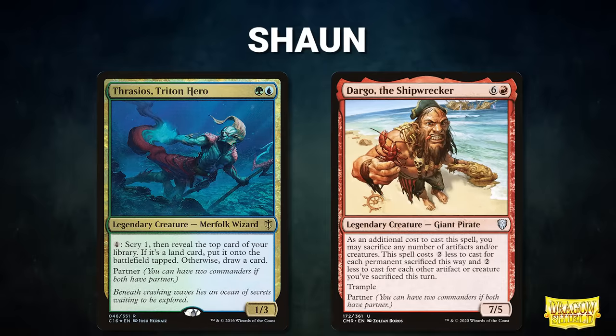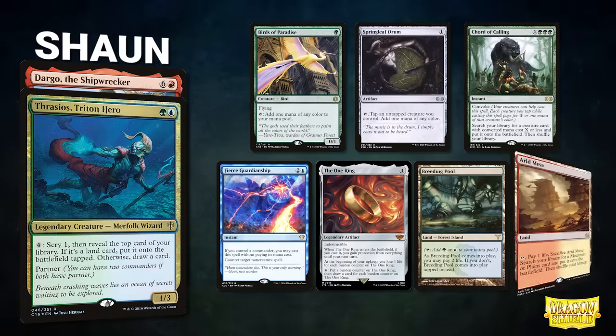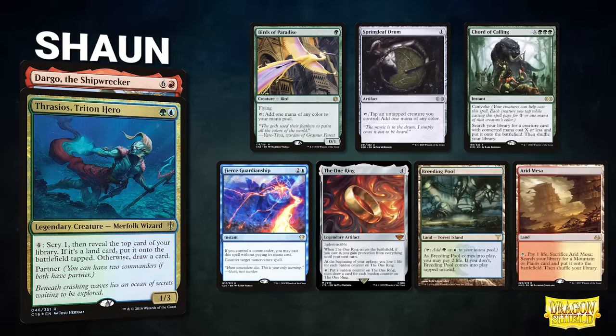A big thanks to Card Conduit for sponsoring today's video. Now, let's start out by showcasing our fighters this evening. First, we have our Mox Pearl patron Sean, piloting the partner pair of Thrasios, Triton Hero and Dargo the Shipwrecker. This deck seeks to grind advantage with Thrasios before executing a combo with Dargo or other common win conditions. Sean's opening hand contains Birds of Paradise, Springleaf Drum, Court of Calling, Fierce Guardianship, The One Ring, Breeding Pool, and an Arid Mesa.